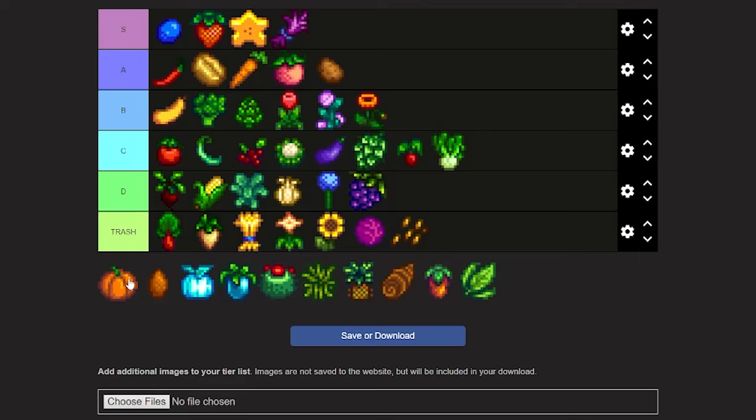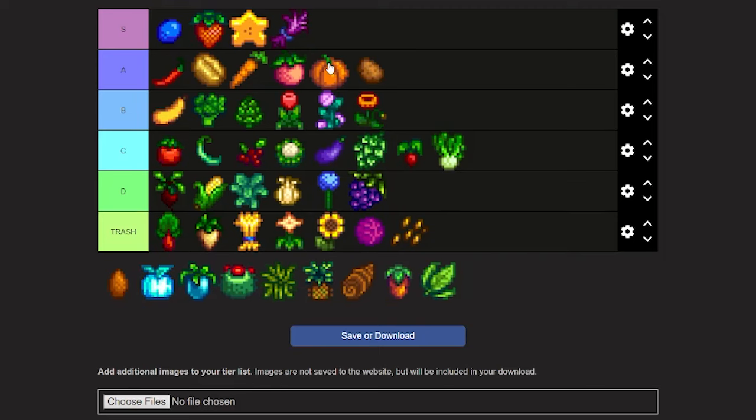Next we have the pumpkin. In my opinion, pumpkin is right behind melon — it's a cool crop, but melon just looks better to me. I don't care about the money or cost, melon just looks better.